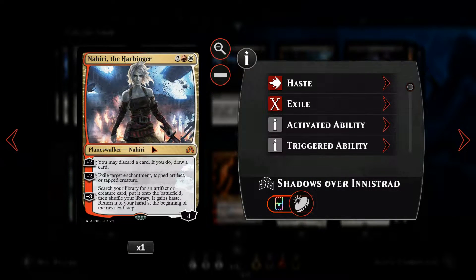We've got Nahiri, another planeswalker. We can plus-two her — you may discard a card, if you do draw a card — so we can get rid of excess mana or spells we don't necessarily need late game. We can minus-two her to exile target enchantment, tapped artifact, or tapped creature, which is nice. Her ultimate ability is to search our library for any artifact or creature card and put it onto the battlefield — good for searching up big creatures.